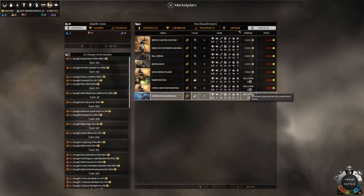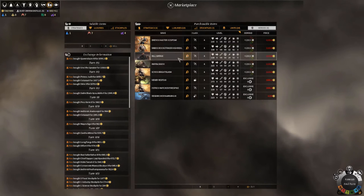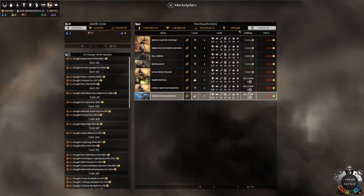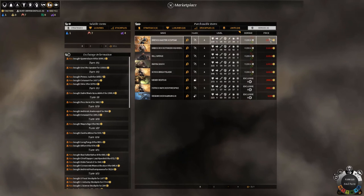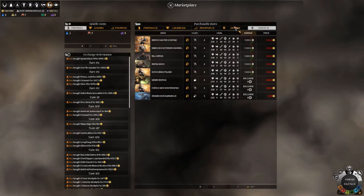Especially when you play in multiplayer, keep a good look at exclusive heroes because you might be interested in one but someone might buy it before you. However, if it's exclusive to you for a certain number of turns you can wait. The last column is their price — you buy them using dust.